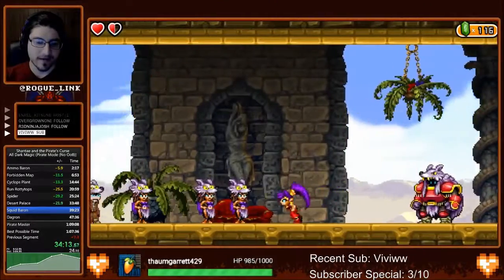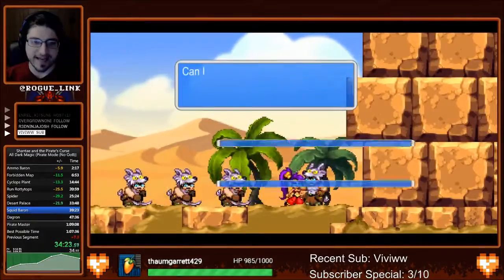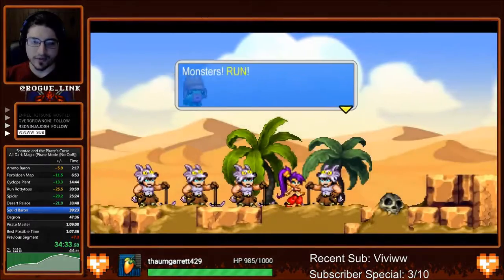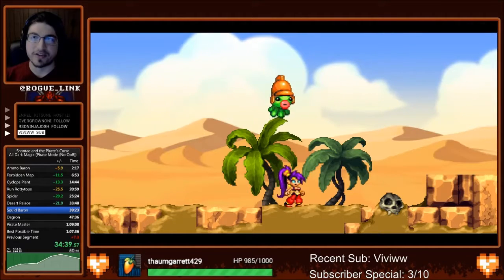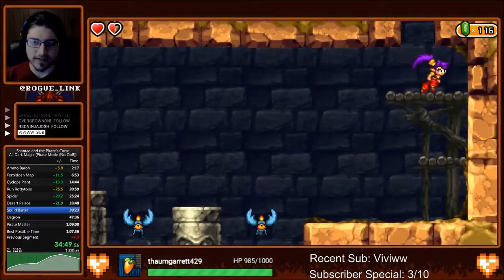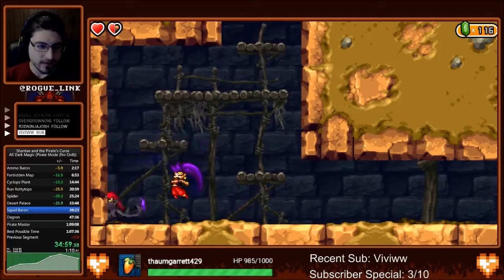Making sure not to forget the Cacklebat we killed, we head through these rooms and use the long range of the lamp to grab the dark magic. The lamp doesn't have infinite range, which will come into play later, but it does have a very long range. Next we need to hand in the golden pickaxe to these miners, who are able to tear down a giant wall. The next thing we need to do is get the last three Cacklebats for this area — a total of four in this area. The first one is hidden by a purple breakable item which we shouldn't have the sword for yet, but since we do, we're able to grab it right away.